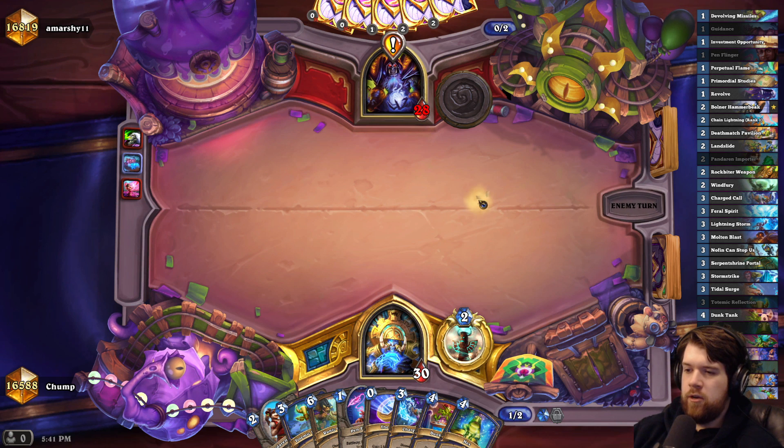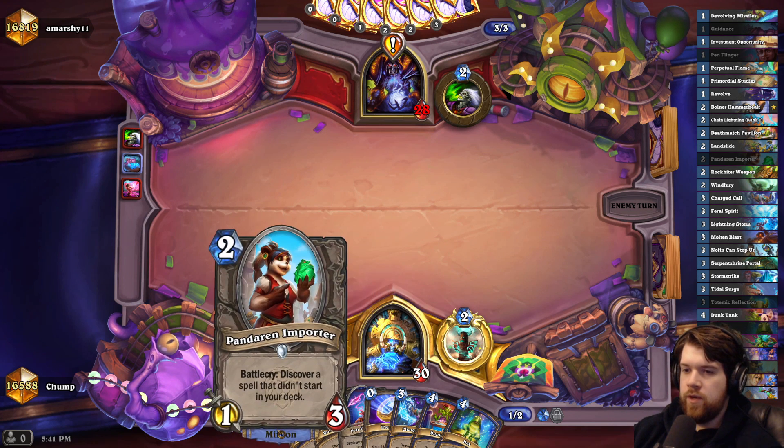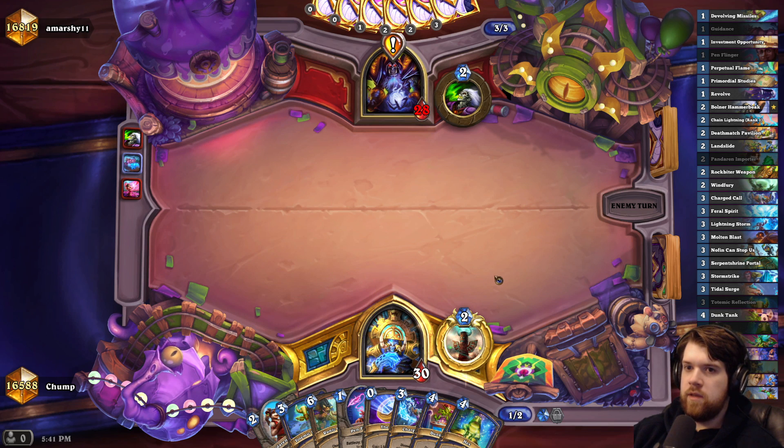I could coin out a totem here, but it seems not worth it at all because my coin is pretty good. And it seems like the totem is super telegraphed — like, why else would you ever coin out a totem? So my opponent can probably just kill it really easily if they want. They might even be able to Lifetap along with it if it's, like, Coil or Touch of the Nathrezem.